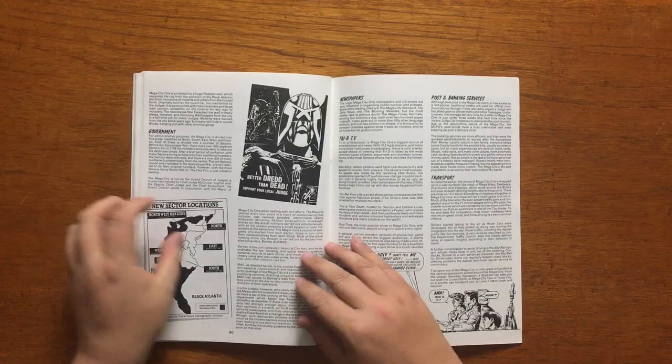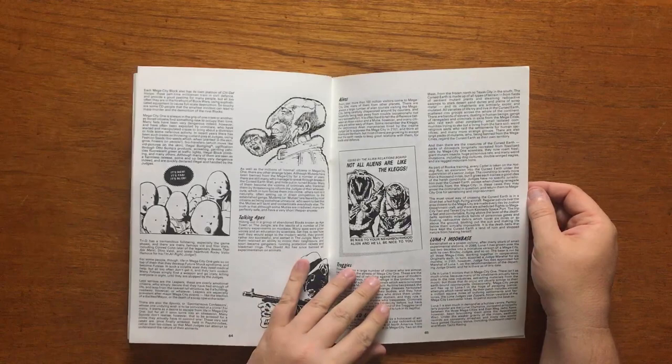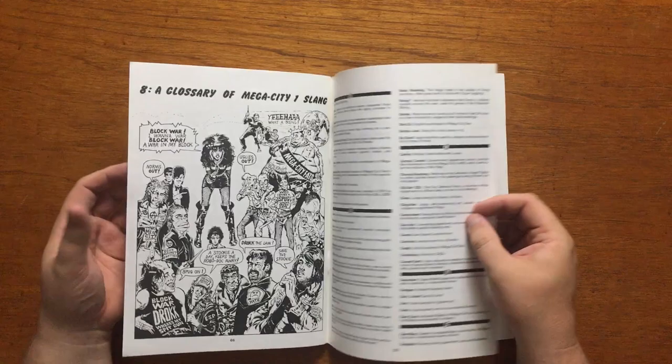Chapter 7, A Judge's Guide to Mega City One, gives a potted history and timeline of events leading up to the current state of the city as of 1985, as well as outlining some of the crazy trends and odd places in the city.